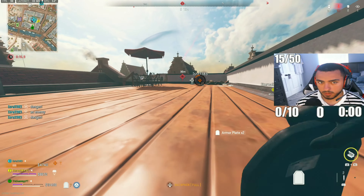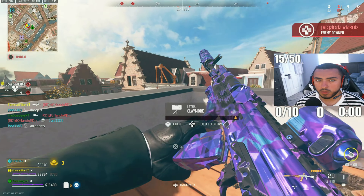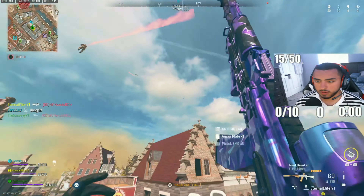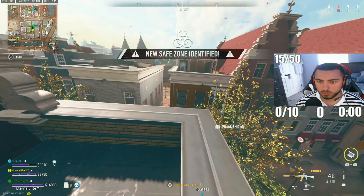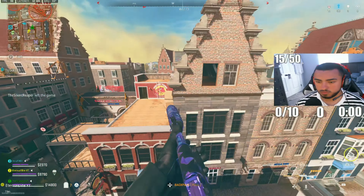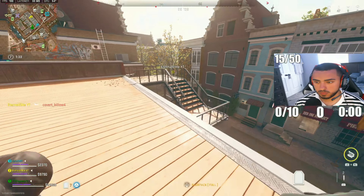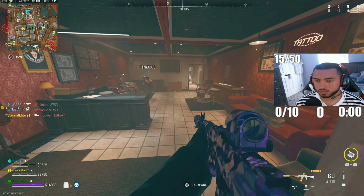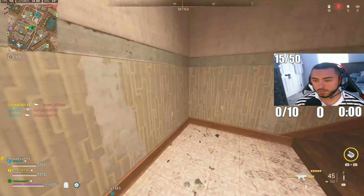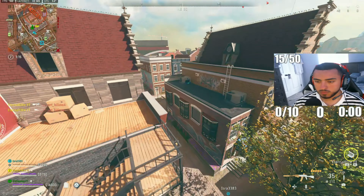That's one right there, two left — they're still in there. Yeah, one right there. Sorry brother. These kids are really like losers these days bro. We gotta get out of this situation bro. They're camping in corners though. Nice kill bro.